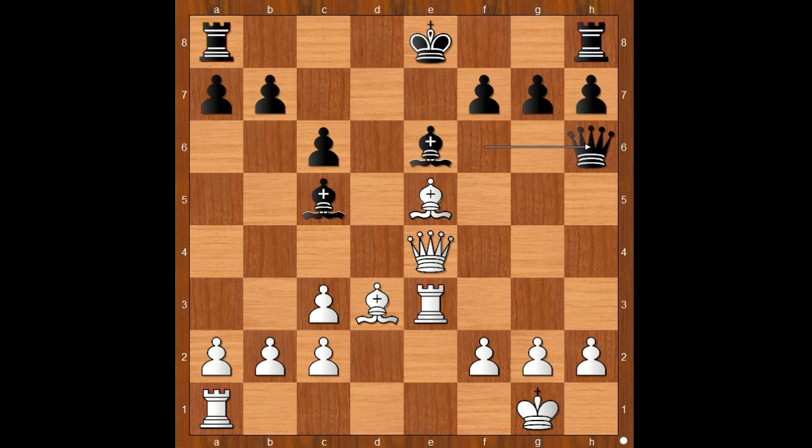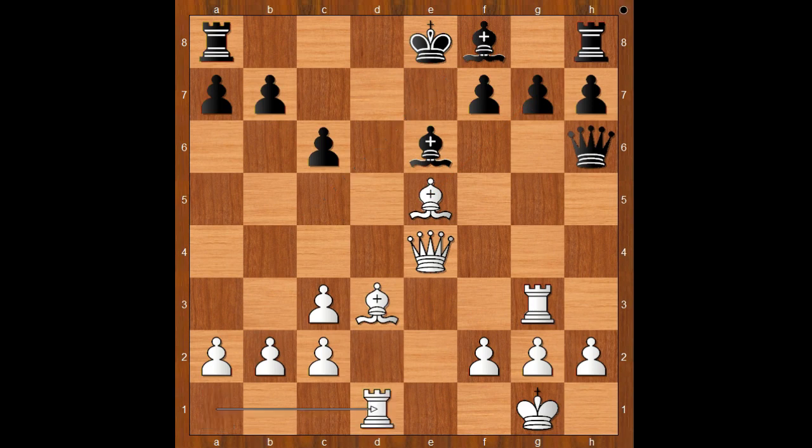Queen to h6. Rook to g3, threatening bishop takes on g7. Bishop to f8, defending but underdeveloping. Rook to d1. And now castling queenside — and finally, the black king reached safety by castling queenside.